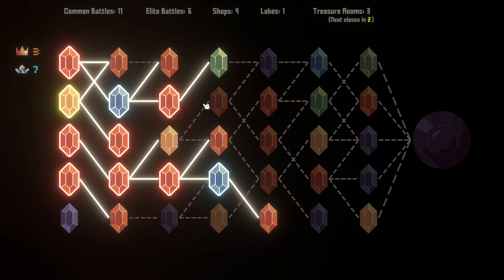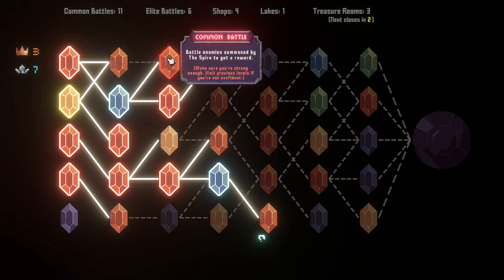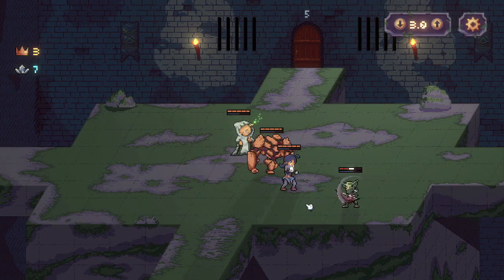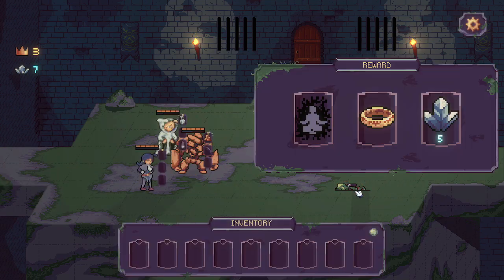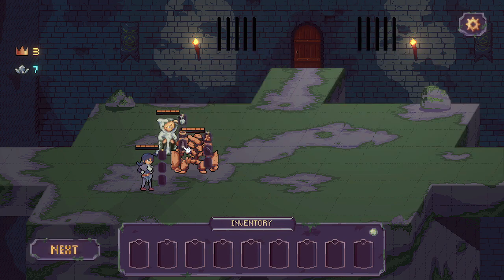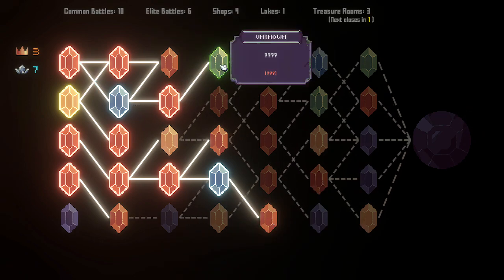These are the shops — so I'm going to go backwards now and finish up these remaining things. This poor little goblin just gets destroyed. That's really good — let's pick this up and put it on you. And then to the treasure room. Let's get that treasure room now.